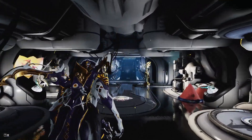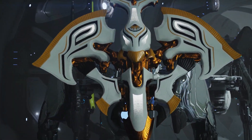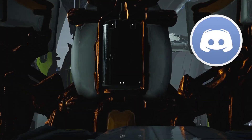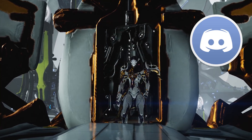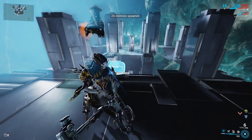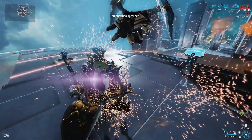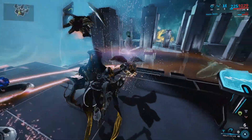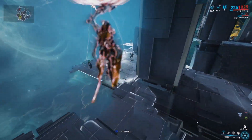All right, let's give this Wisp a run for her money in the Simulacrum. Also, I'd like to remind everybody we have a Discord channel where we talk a lot about Warframe — the link is in the cards and in the description below. All right, punks — enemy level 150 Corrupted Army we're going to send after this Wisp. Let's simulate. First thing we're going to do is summon our Reservoirs and get all three up here, which is pretty much what you would do before any battle.